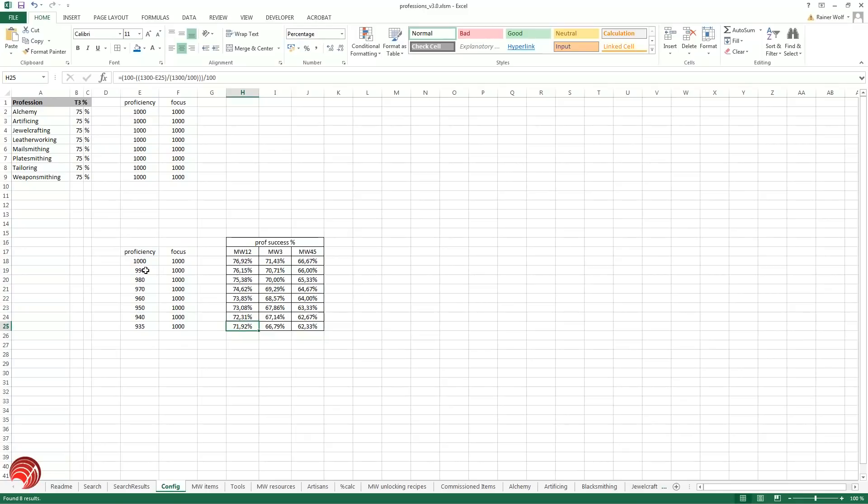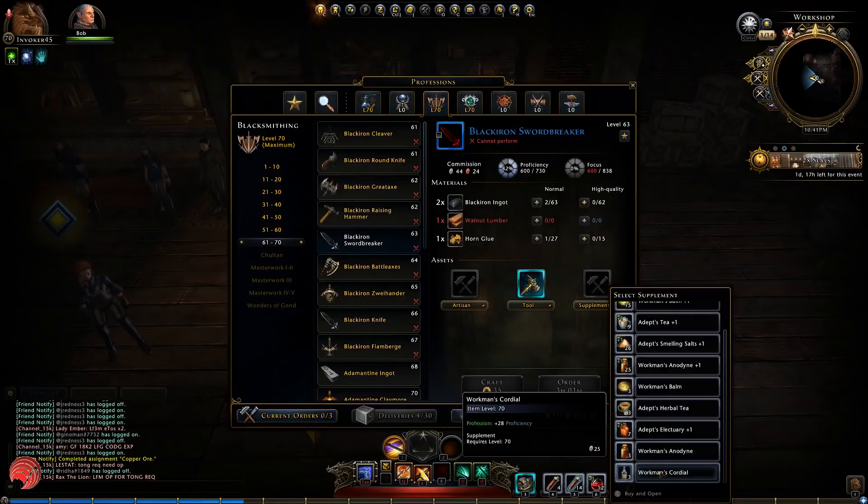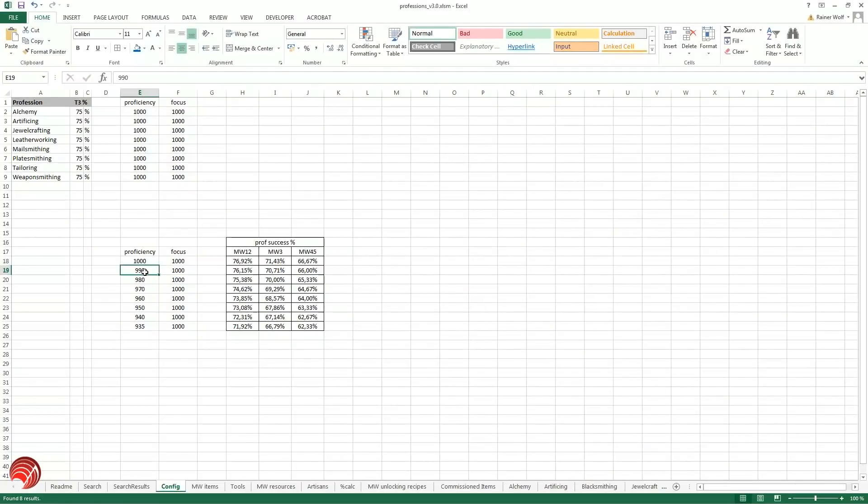You are able to increase proficiency and focus using so-called supplements. I have some of them here, and I think the best one for proficiency that I've seen gives 28 proficiency. Going back to the sheet — if we have the best artisan and add 28 proficiency — you can see that you gain about 2% chance of succeeding. I still need to figure out how to obtain these supplements, because they will probably play a key role in mastercrafting in the future, and maybe we will even get better supplements than the ones I got for free.